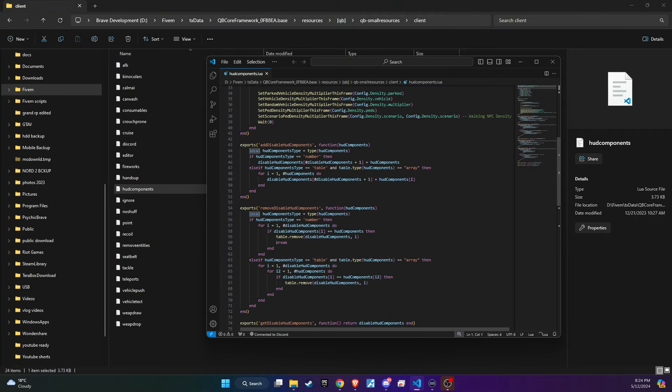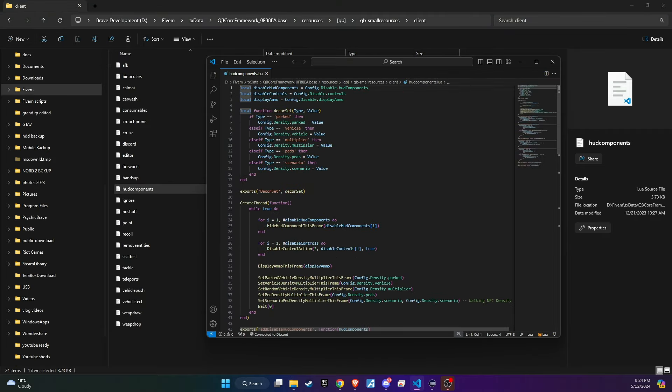In this file, you'll need to remove the code snippet as shown in the video. This action will activate a small white dot crosshair whenever you aim in the game.